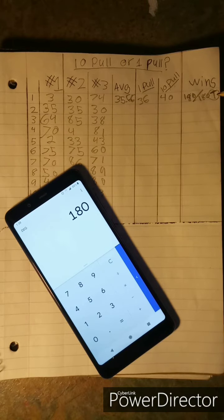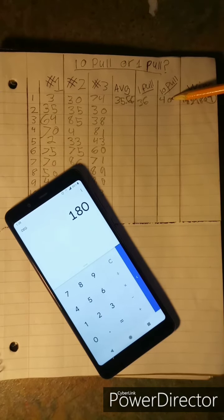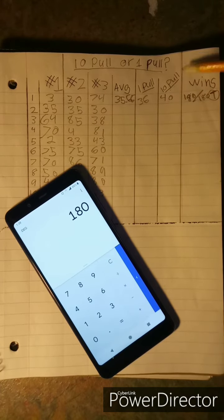They spent the exact same amount of rubies on this run. But if you pay attention, the ten-pull person did get four more characters, gliders, or carts from those extra pulls. So technically the ten-pull won, but since we only care about getting Santa Mario, they tied. I'll do the rest of the calculations off camera.